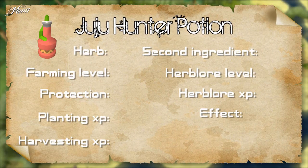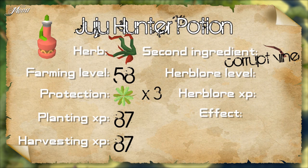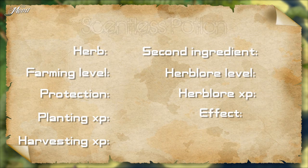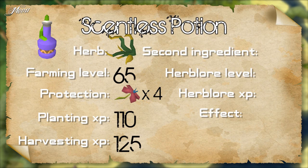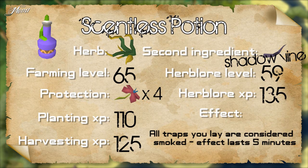The lowest level potion is the Juju hunter potion. The herb needed is the Ugnil. It requires 58 farming to plant, 3 green flowers for the zombie farmer to protect it, and gives 87 farming XP for both planting and harvesting. The second ingredient is a corrupt vine. It requires 54 Herblore to make and gives 123 XP. You cannot drink this potion — you use it on the flower patch in the middle camp to attract some of the Jadinkos. The effect lasts 10 minutes. The scentless potion uses the herb Argway. It requires 65 farming, 4 red flowers to protect, and gives 110 farming XP for planting and 125 XP for harvesting. The second ingredient is the shadow vine. Requires 59 Herblore to make and gives 135 XP. When you drink this potion, all the traps you lay while hunting are considered to be smoked, which speeds up your training a bit. The effect lasts 5 minutes.